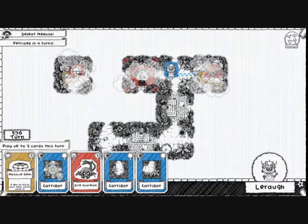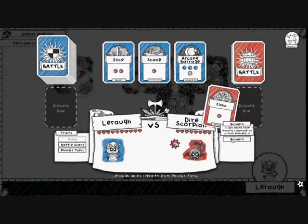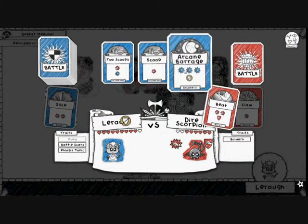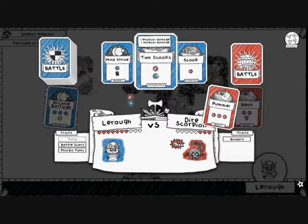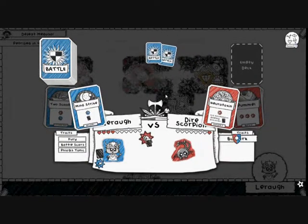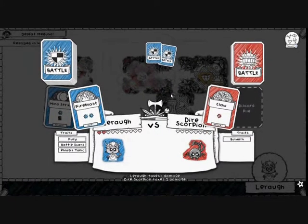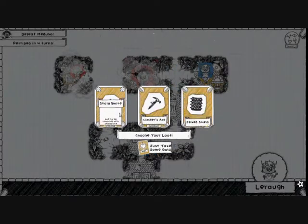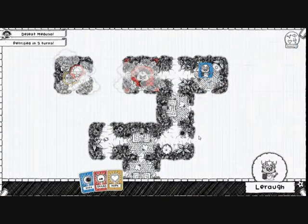Almost out of time — I'm going to go to this Dire Scorpion. If we can beat a Dire Scorpion, we're fairly certain we can beat the Medusa. It does have Bulwark, folks — so any of my one damage cards does nothing. Let's deal some Arcane Barrage damage now. Ooh, a Pummel — that's not nice. We need two scoops here to deal two damage, but I don't have a two damage card. What I can do is draw a card with Mindstrike. I have a two damage card — we have defeated the Dire Scorpion, but mostly Bulwark. I'm going to take the Spiked Shield. Now let's put a gem here and fight the Medusa.